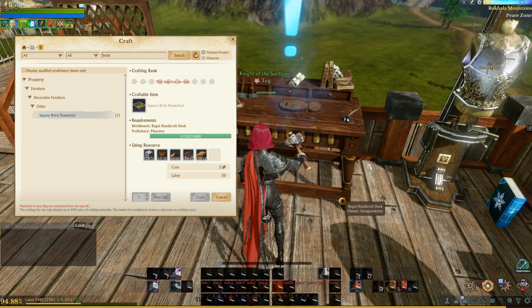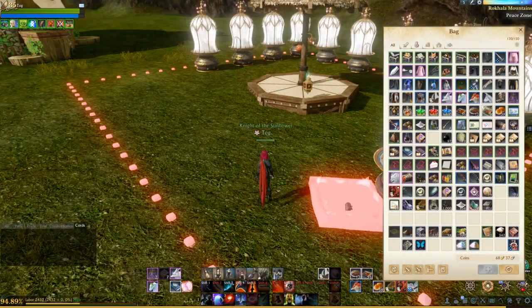You'll need 10,000 masonry proficiency in order to craft this item. If your proficiency isn't high enough, you can always equip your Dawnstrop gear to help you with this.